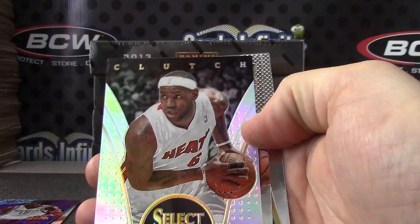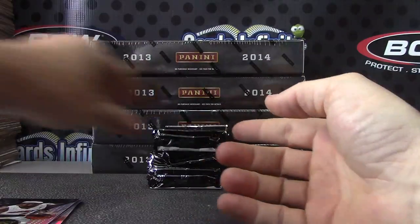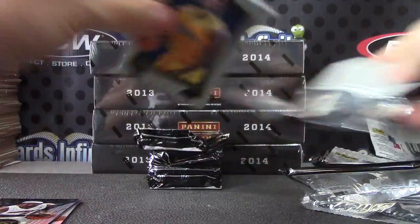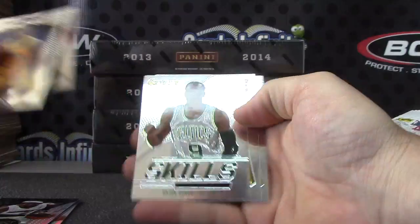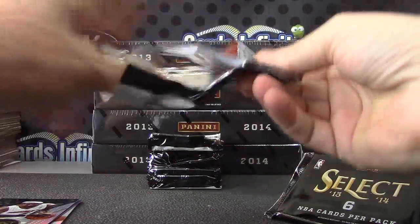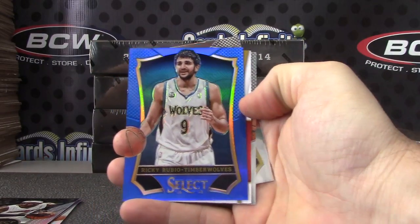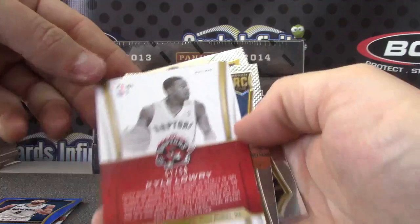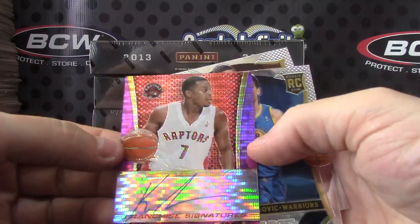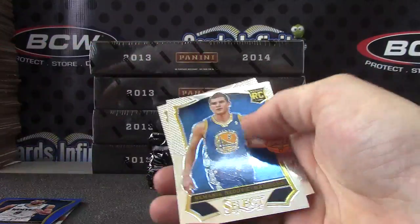Prizm LeBron James — that dude's clutch. Shane Larkin. Got a blue, and that blue is Ricky Rubio. And numbered to 60 — 52 of 60 — Kyle Lowry. Purple on-card autograph — good looking card, it's very sparkly.